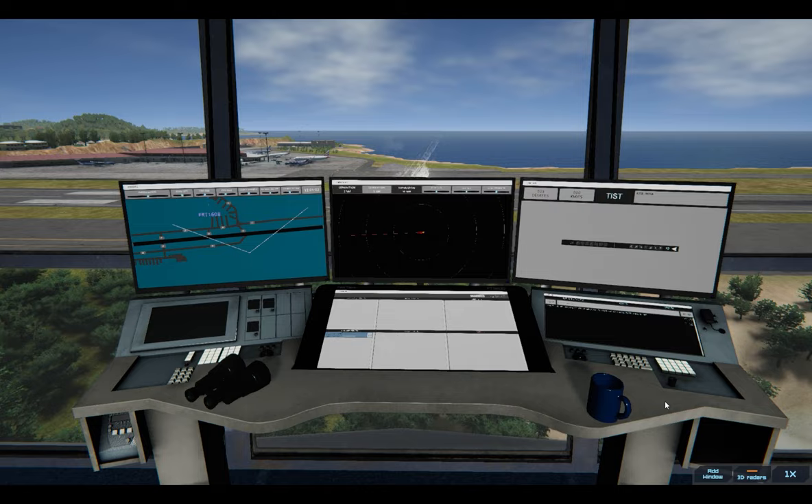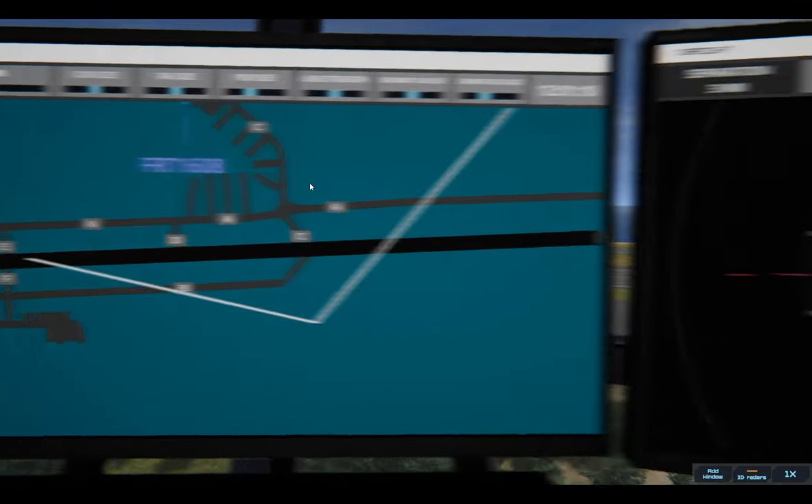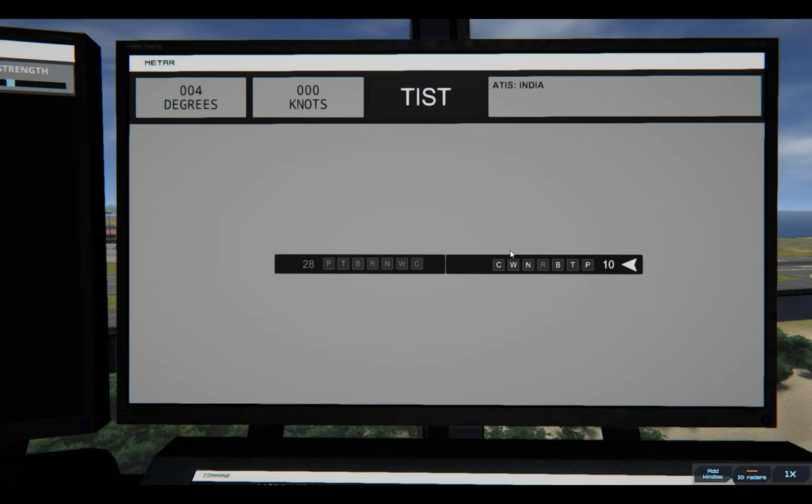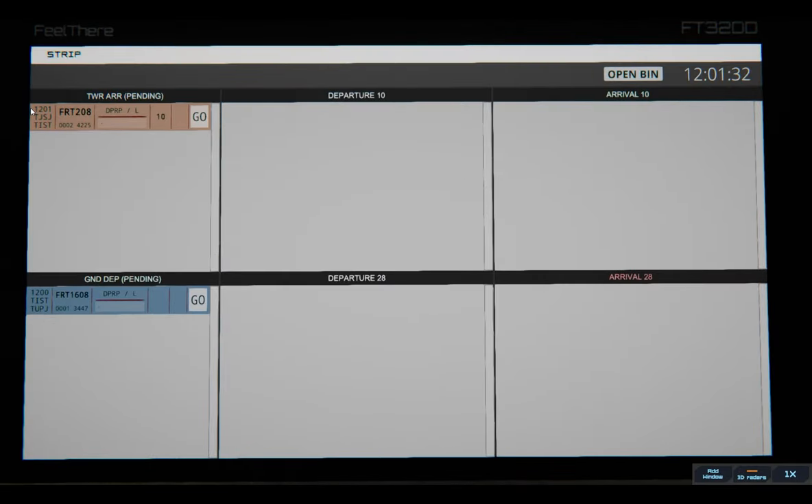F1 brings me back to default, F2 takes me to this screen because you can only look at one screen at a time. Separation 10, separation 5 - there's an inbound, looks like Frontier but it's not. This is my runway configuration - I'm landing on runway 10, which is out at sea. I'm not sure what India means there. These are my strips - the bin holds airplanes I've handed off. I've got two FRTs and I have no recollection of what those are.